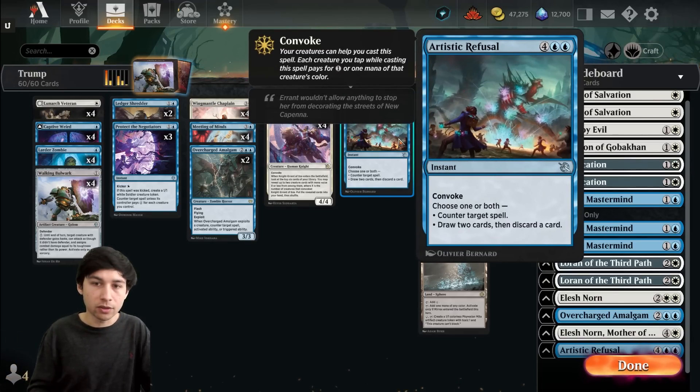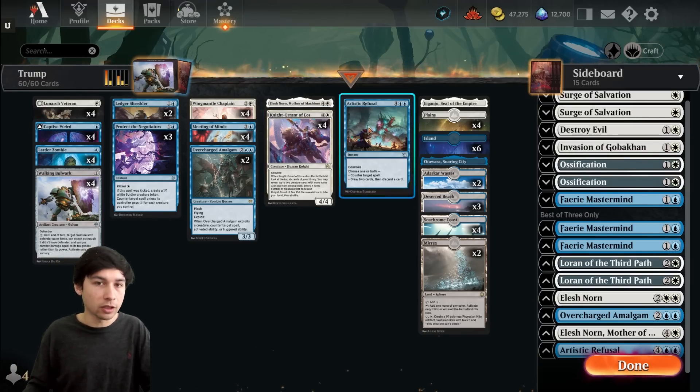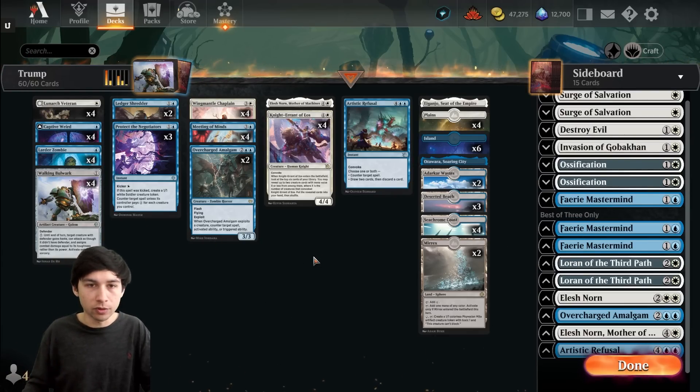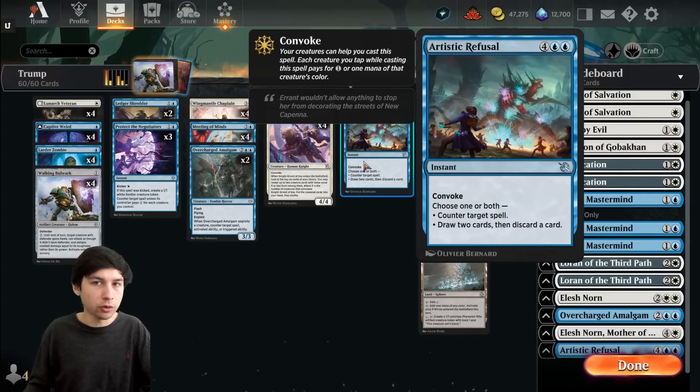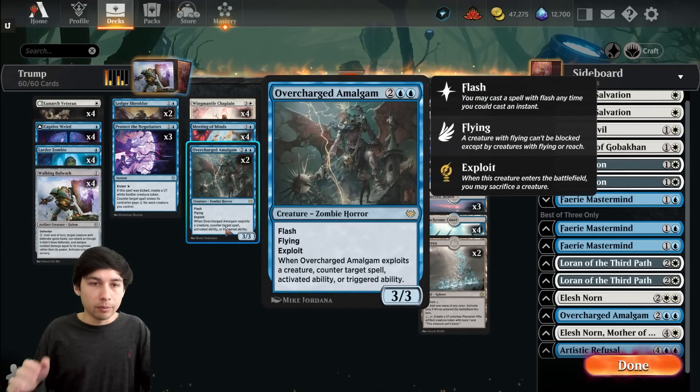Luminar Veteran is also cheap enough to help convoke other cards, which is really insane. I also forgot to mention Artistic Refusal — a six-mana instant where you choose one or both: counter target spell, and/or draw two cards then discard a card. Really good effect, very expensive, but with convoke it usually costs between two and four mana. At four mana — counter spell, draw two, discard — that's really good. It's more of a late-game big spell, so you don't want too many, but it's a solid card.